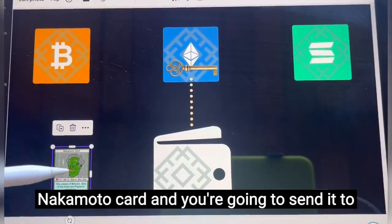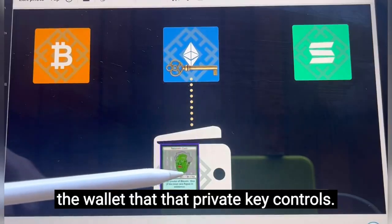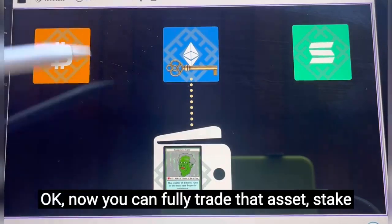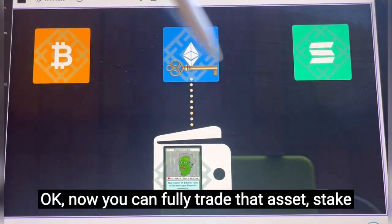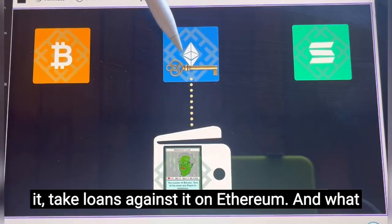Then what you're going to do is you're going to take your Nakamoto card and send it to the wallet that that private key controls. Now you can fully trade that asset, stake it, take loans against it on Ethereum.